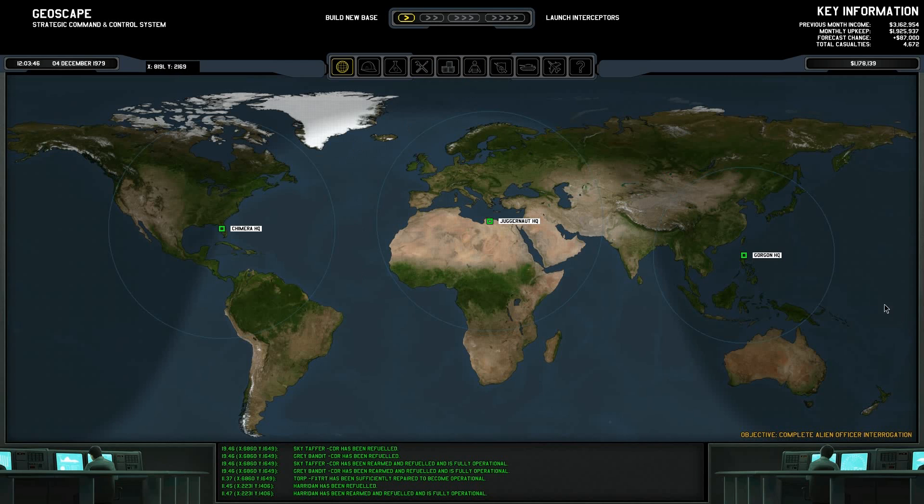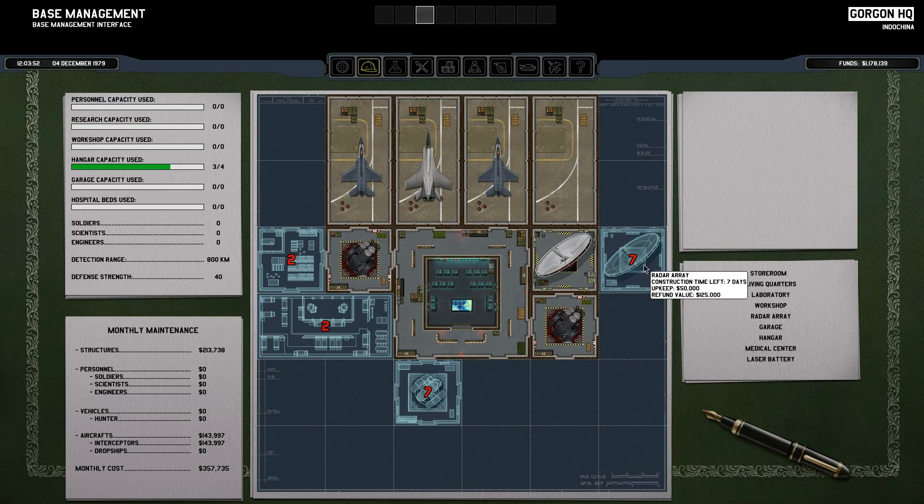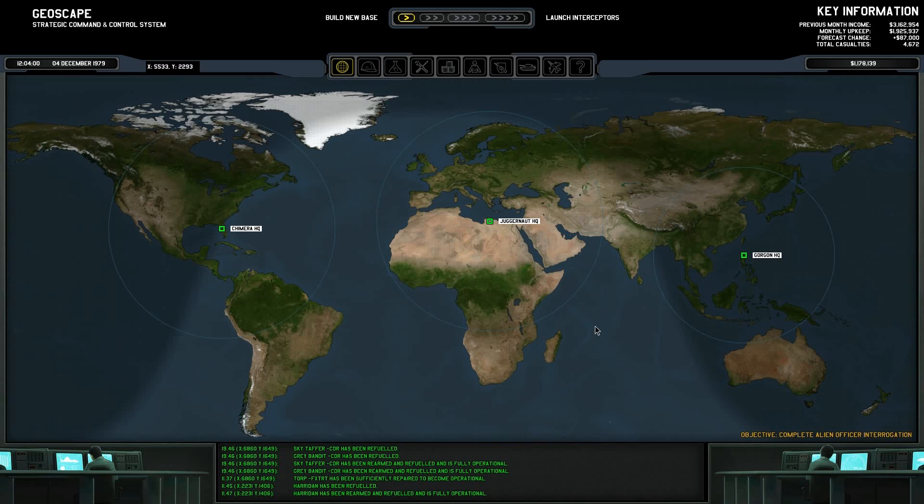Over here in Gorgon HQ, I began working on another radar station — seven more days until that's done. In two more days we'll have the living quarters completed, at which point I'm going to hire eight additional soldiers to give me something to defend this base with. If our laser batteries don't shoot down the alien UFO, we'll have a chance to kill the aliens that show up in the base. I wonder if the enemy destroys certain areas or aircraft during a base defense — we'll find out together.